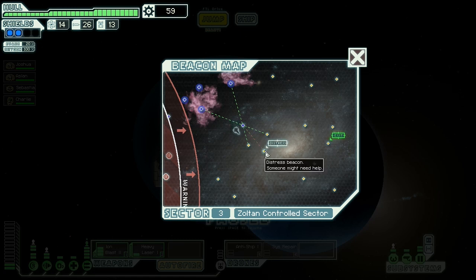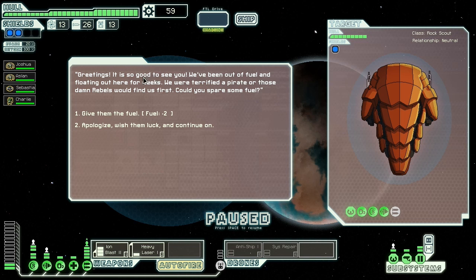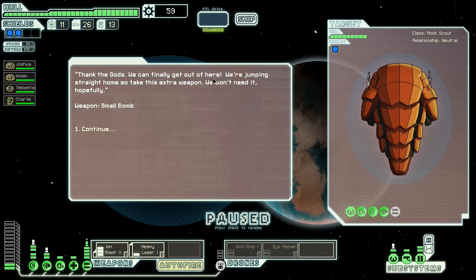A distress signal — I can get there. Gotta go to the distress. I'm going to be careful. Greetings — it's so good to see you. We've been out of fuel and floating here for weeks. We were terrified a pirate or the rebels would find us first. Can you spare some fuel? Give them some fuel — minus two. Thank the gods, we can finally get out of here. We're jumping straight home. They leave us this extra weapon — a small bomb!